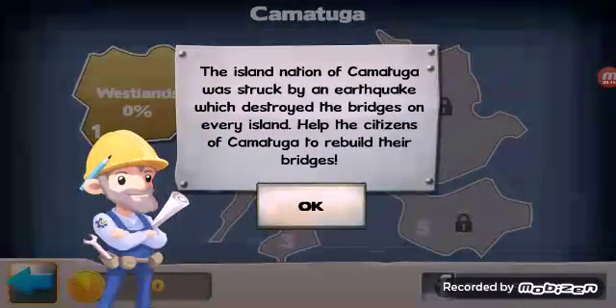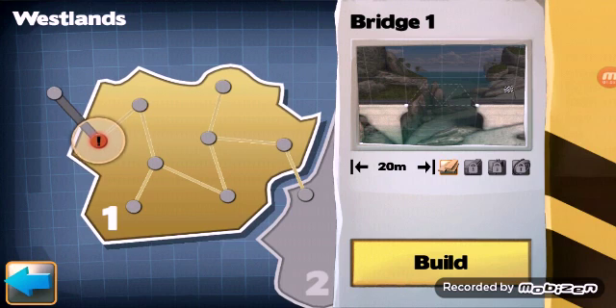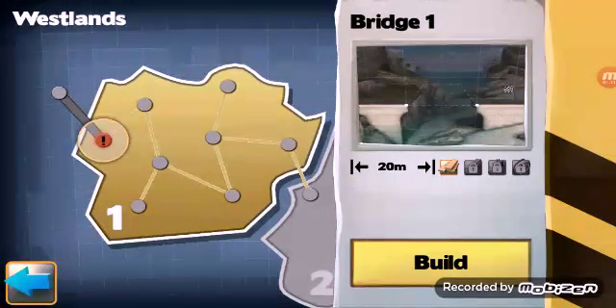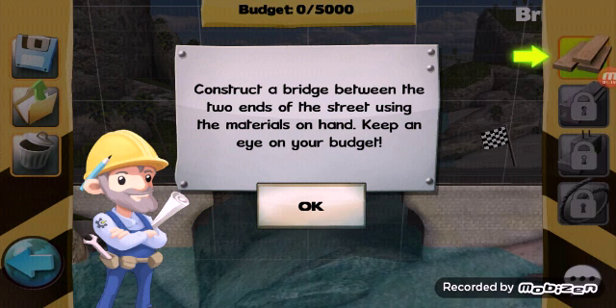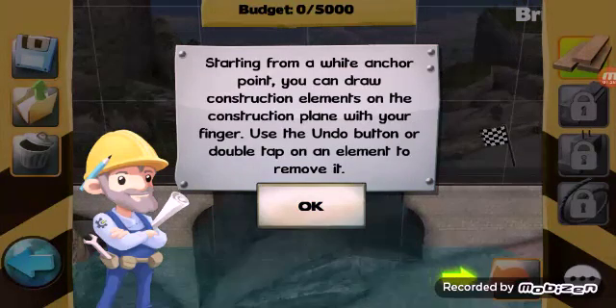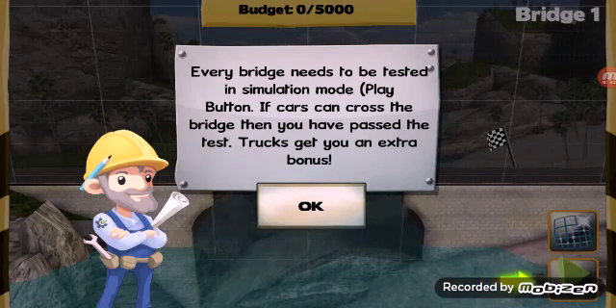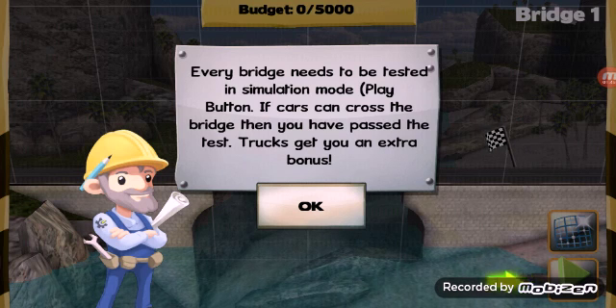The island nation of Kamatoga was struck by an earthquake which destroyed the bridges on every island. Help the citizens of Kamatoga to rebuild their bridges. West bridge, 120 meters — construct a bridge between the two ends of the street using the materials on hand, keep an eye on your budget. Starting from a white anchor point you can draw construction elements on the construction plane with your finger. Use the undo button or double tap on an element to remove it. Every bridge needs to be tested in simulation mode.